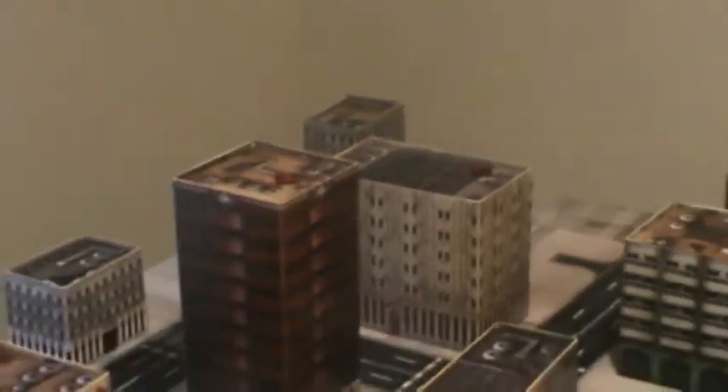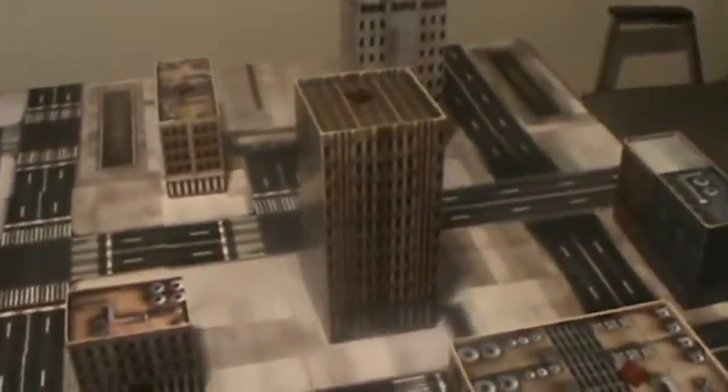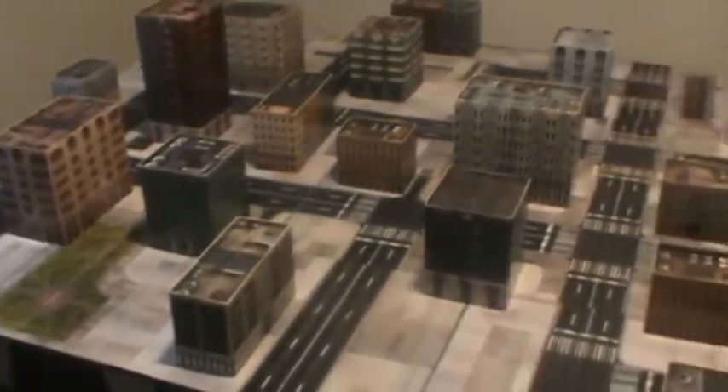We have an objective there, and in the Skyrise we have a third objective in this medium building, one in the building in the center, another in the Skyrise on the opposite side, along with one in this large building, and then that medium building is carrying an objective. We will run you down armies following this, and then we will be back as the game begins.